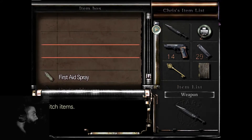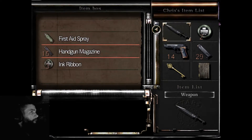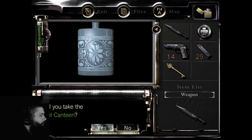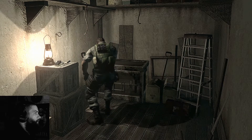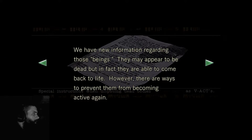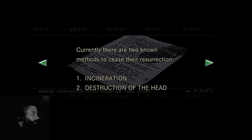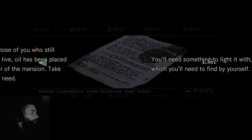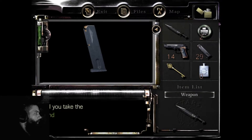Switch item, item box. Yes — what is this? Sure. I'm gonna use one of my ink ribbons. Oh, I need to go burn the bodies of the zombies that I've killed. That's fucked up.